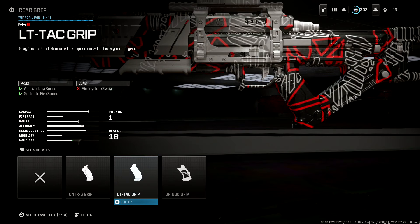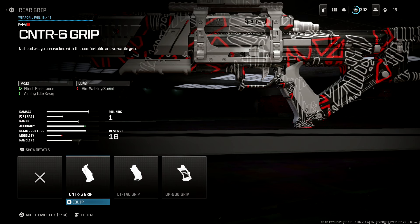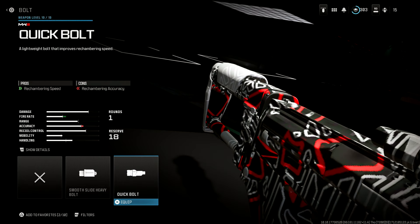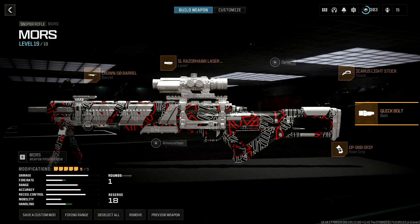In the rear grip, I've been running the OP980 grip. This gives us ADS speed and aim walking steadiness at the cost of some flinch resistance. If you're finding you're flinching too much, I'd recommend the CNTR6 grip, but don't put that on just yet because the perks will help us sort that out. In the bolt, we're using the quick bolt — this simply reduces the amount of time you have to wait between your shots so you can kill more enemies faster. Sounds like a pretty ideal attachment.